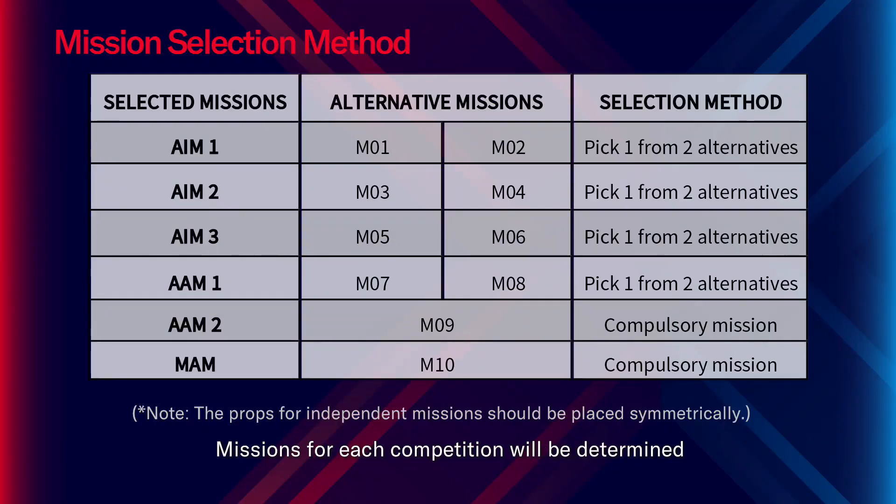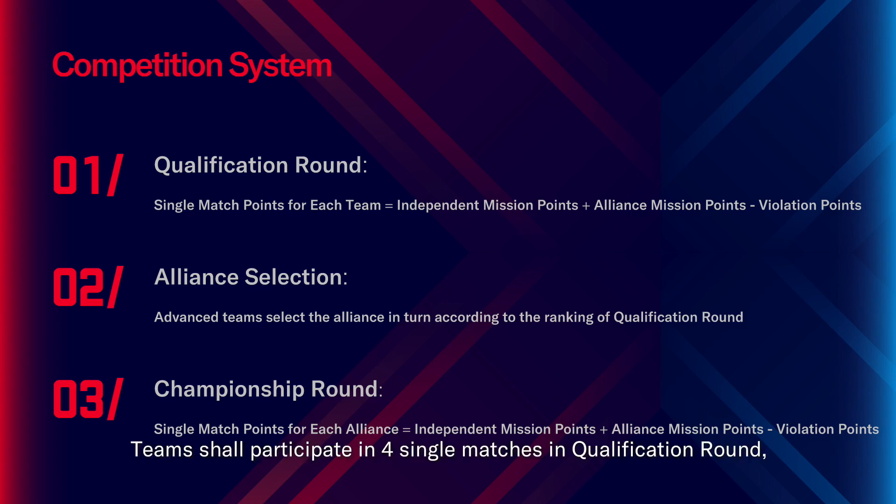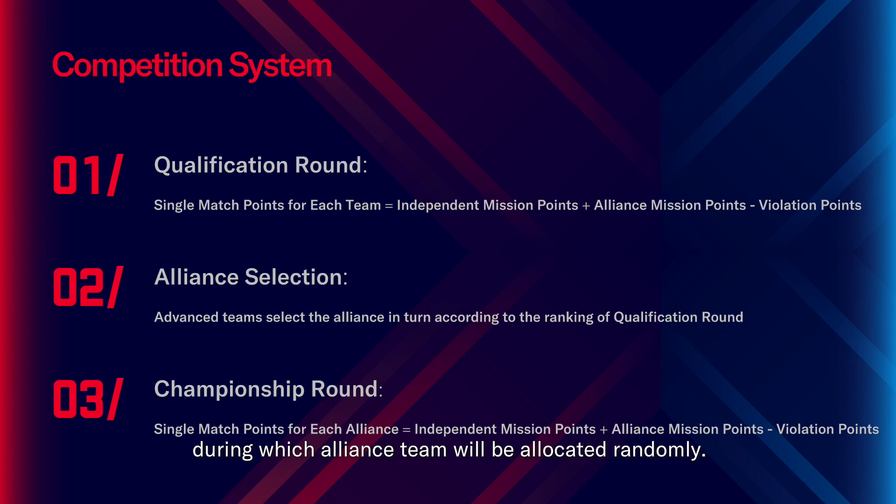Mission selection method: missions for each competition will be determined 10 days before the competition according to the mission list, and props of missions not chosen will not be placed on the arena. Competition system: competitions consist of three stages. First stage is the qualification round, where teams participate in four single matches with randomly allocated alliance teams. Single match points for each team equal independent mission points plus alliance mission points minus violation points. Teams will be ranked according to total competition points across the four matches.